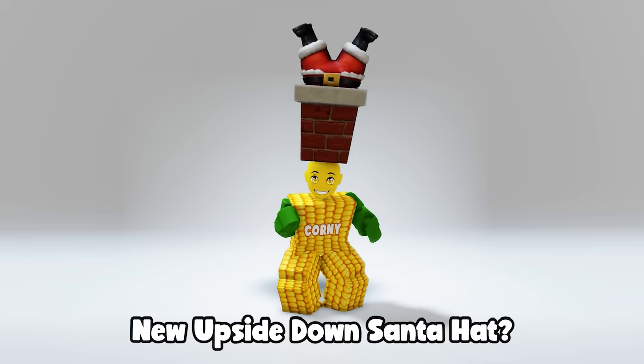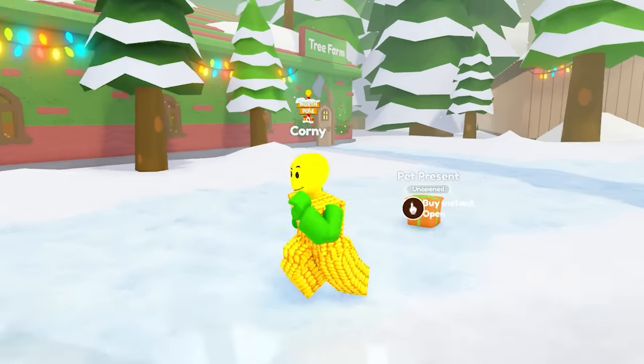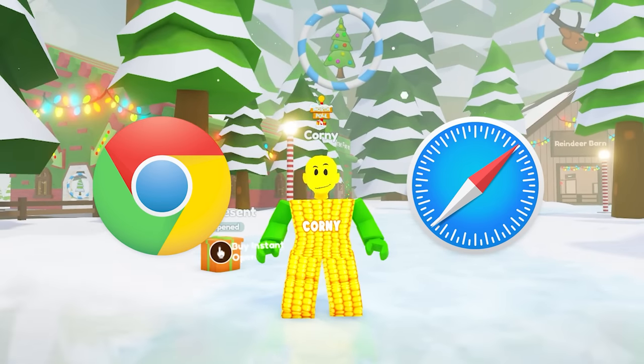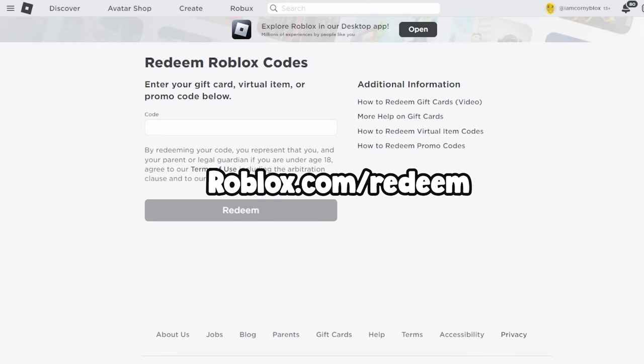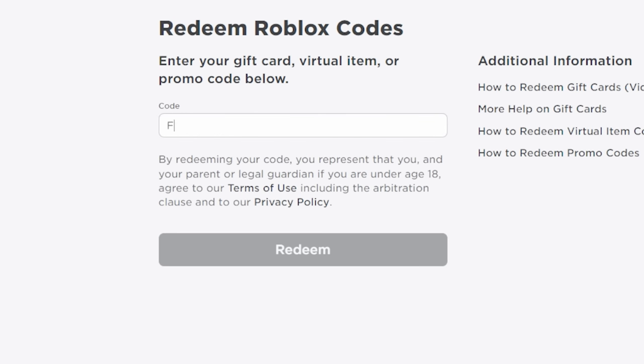Want to know how to get the new super cool Upside Down Santa Hat for free? To get it, open Roblox on your desktop browser or browser app, click Gift Cards, then click Redeem Card, or type roblox.com/redeem. Now type the code 'freetargetsanta2022' and click Redeem.